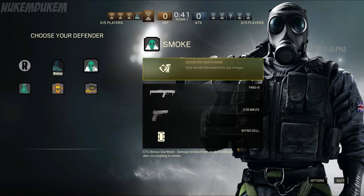This is my favorite character to look at — Smoke. Maybe I just have a weird thing for gas masks, but his ability is basically damage over time. He can use a poison gas ability and also has the ability to make people choke within the smoke radius. His main weapon is the FMG9, his pistol is the .226 MK25, and he has a nitro cell.